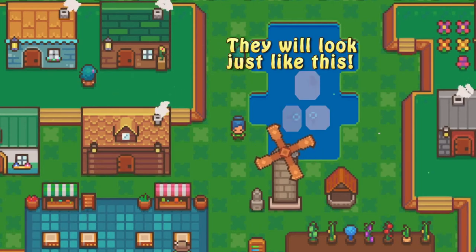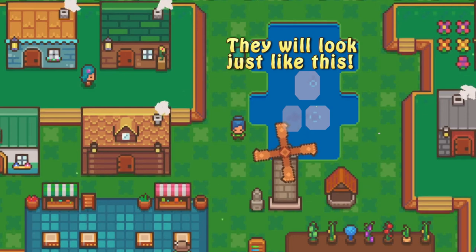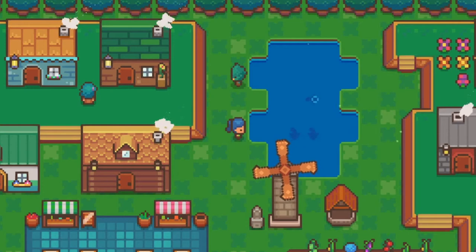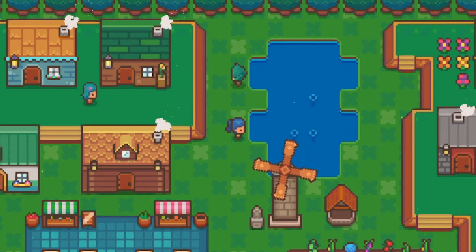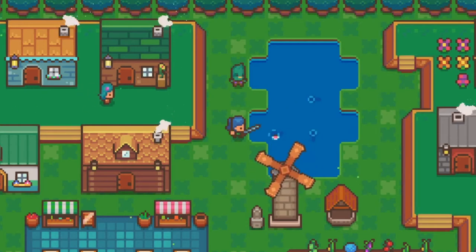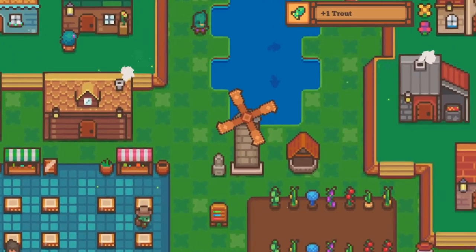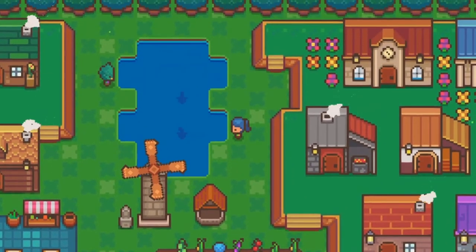First, find any body of water with fish shadows in it. Next, to cast your line, you have to tap the spacebar, but let go of the spacebar after you cast your line. And when you see that the fish starts bubbling, just like so, that's when you hold onto the spacebar to reel it in.